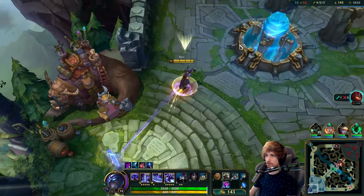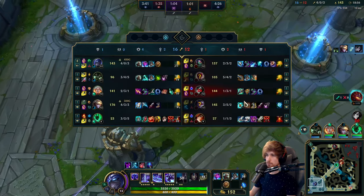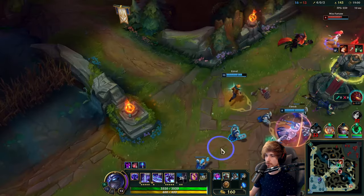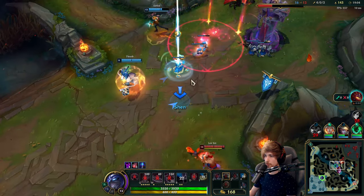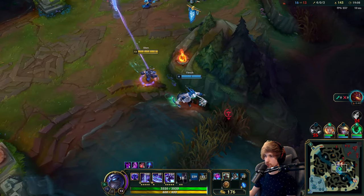We have the Titanic Hydra now so we have 3,500 HP — we are pretty much unkillable for Akali as well as the enemy mid. My teammates are going to die though, so I have to TP like that.